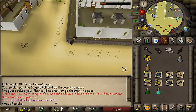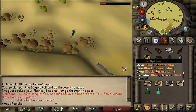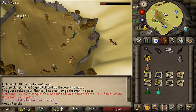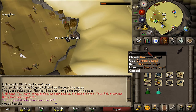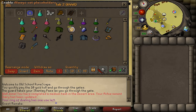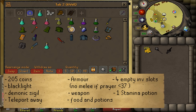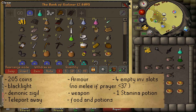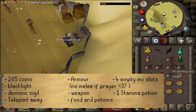I'm going to go to the Shantay Pass bank. On the way you may already drop your 3 black items like your black Desert shirt and bottoms — you don't need those anymore — as well as your helm or wizard hat. You also do not need your empty vial, pestle and mortar, or demonic sigil mold since you already have the demonic sigil. What you will need is 205 GP, the demonic sigil, Silverlight, some food, armor, weapon, and potions to defeat that monster which uses magic and melee. Also keep 5 empty inventory slots.